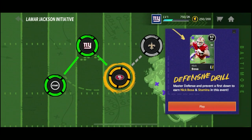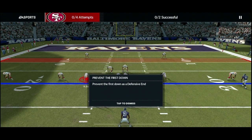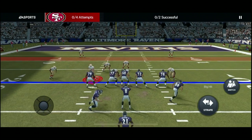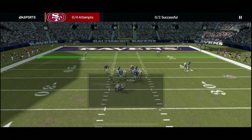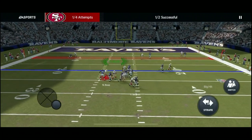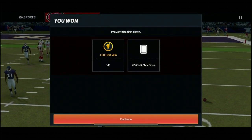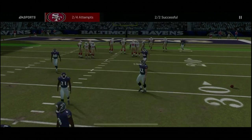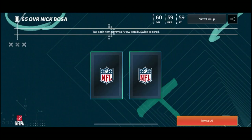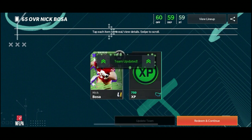Alright, let's keep going - looks like we're going to get Nick Bosa now. Prevent the first down as defensive end, let's try to get that. Got him, had some help there, I ain't gonna lie. Good job, that defense is tough. We got 65 overall Nick Bosa - that's gonna be great for our team. Defensive end, update the team right away. Now we're going to work on getting Michael Thomas.